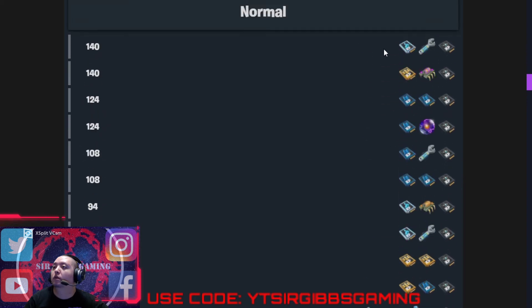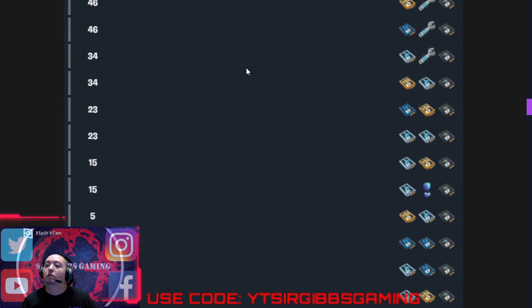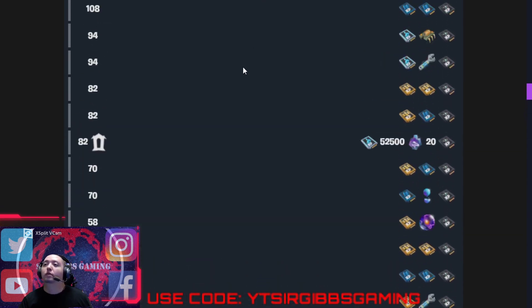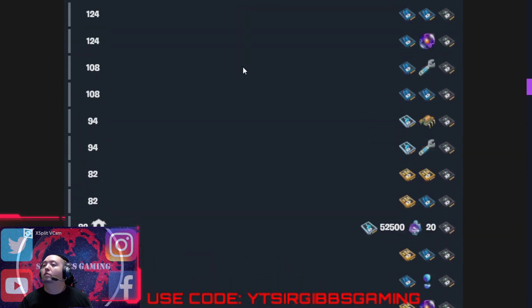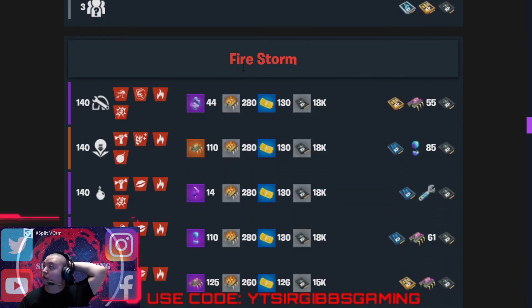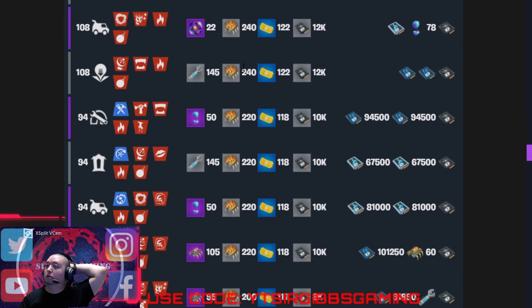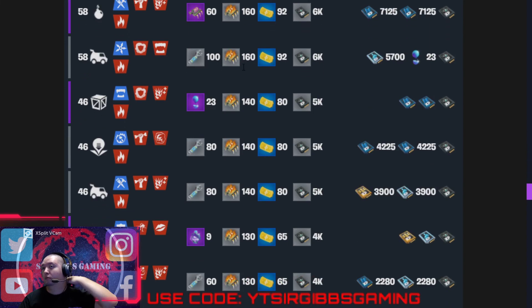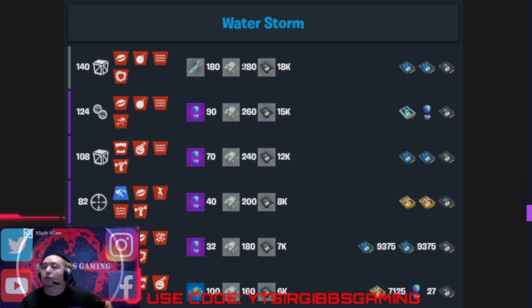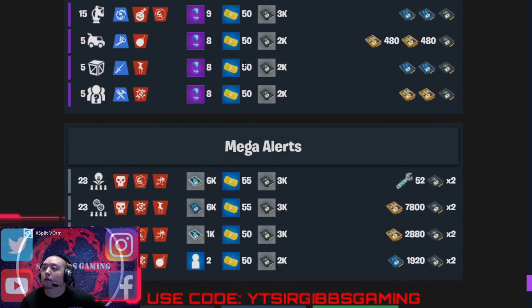For some reason it's not telling me all the missions, but it's a 140 something. There's a repair, RTD, bomb, three Atlas — 140 resupply, 140 refill the home base. And that's all she wrote.